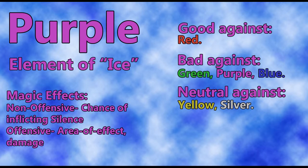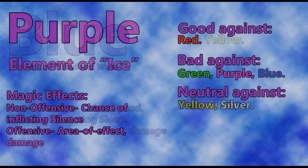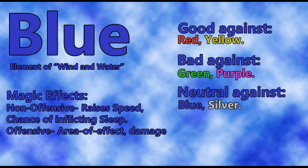Purple's representative country — they're pretty interesting people, actually, but we're not going to get into them until the end of the game. Next we have blue. Blue is the element of wind and water. It is very good against red and yellow, so it's a pretty decent element overall. It's bad against green and purple. It's neutral against blue and silver — one of the only elements neutral against itself, kind of funny.